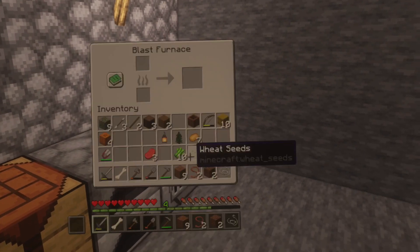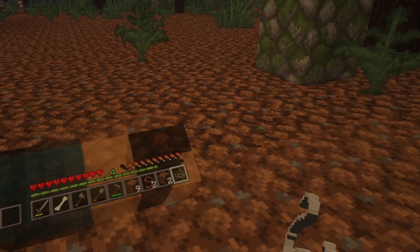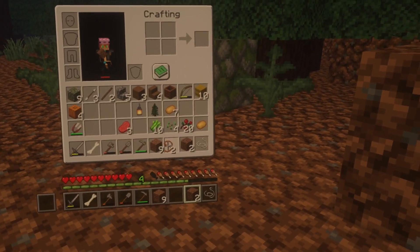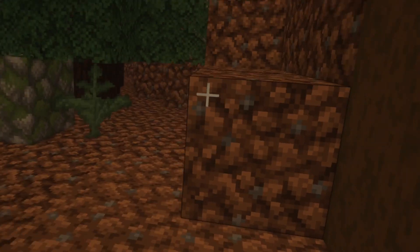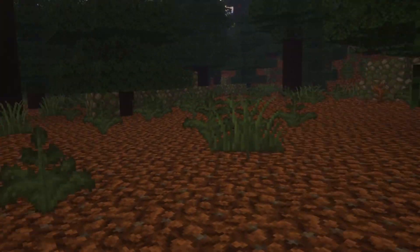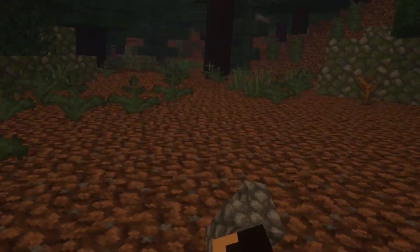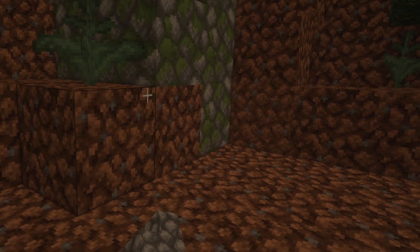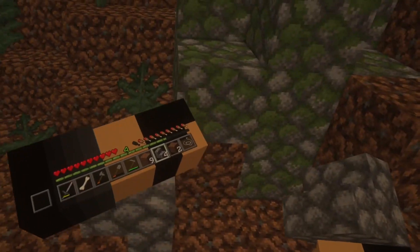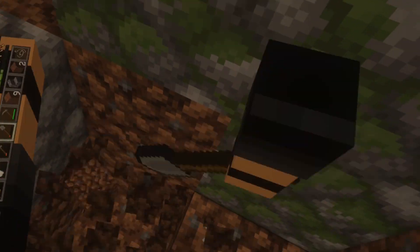I'm going to smelt the iron with the coal that I don't have. Okay, while we're waiting, I kind of want to make a well. I don't know how this is gonna work, but hopefully — if we make the well over here, and the barn here, the well can be behind the barn.